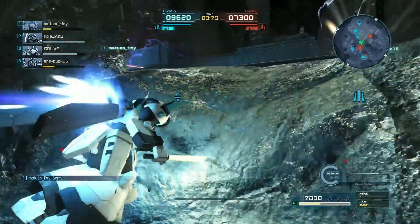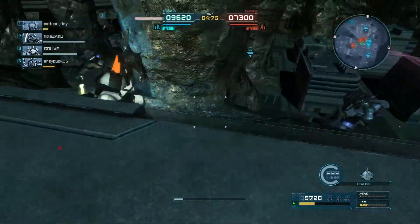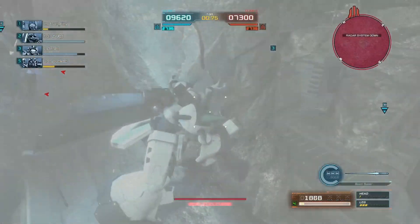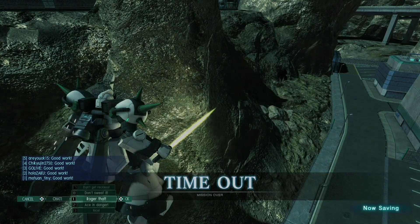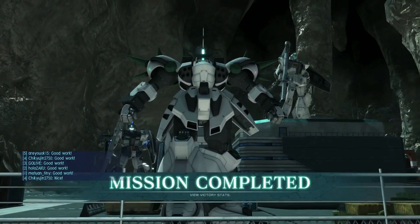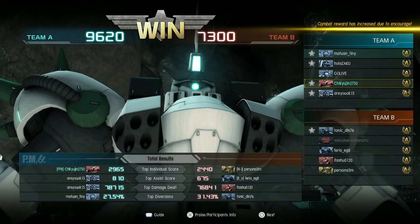I stuck my nose into the enemy formation's business and got it mostly cut off — that happens. Marasai was on me pretty hard, but we managed to pull it off. We definitely had an edge because that person disconnected, but I think decent fighting anyway, and I actually landed some of the shoulder stuff this time. I'm going to go with it.